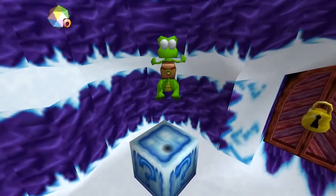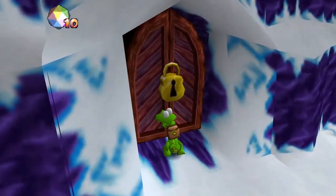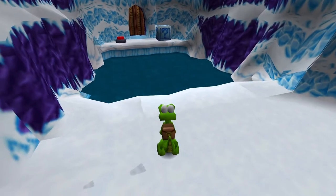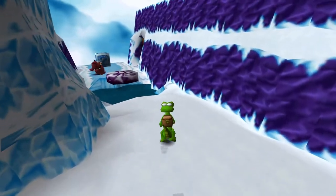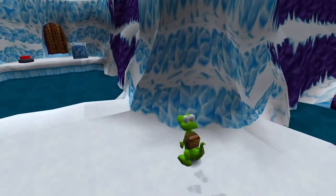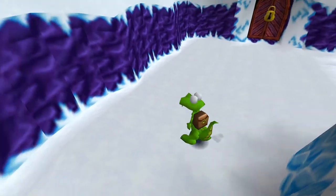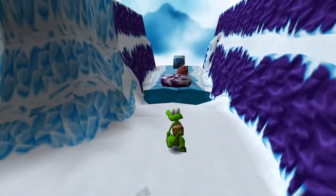Okay, so we have a number of things here. We have a locked door here. We have stuff there that we can't get to, and we have this way here that we can get to. So in all likelihood, we'll be able to access this stuff here later. Now my view's all messed up. Let me just run here and run back there. Okay, here we go.